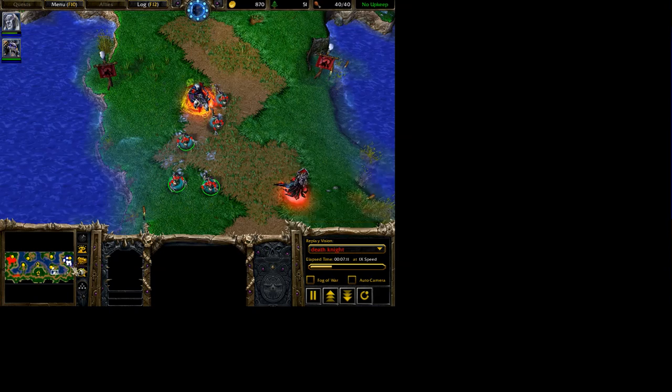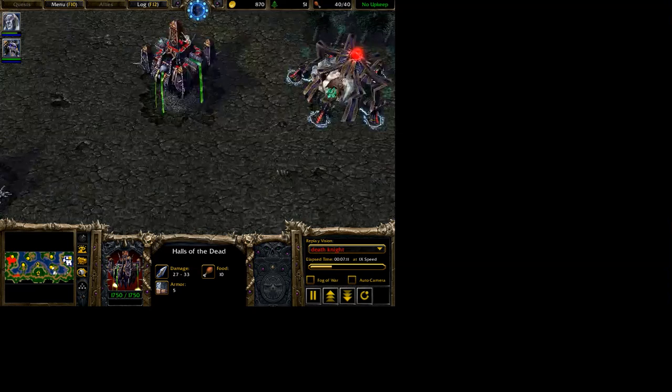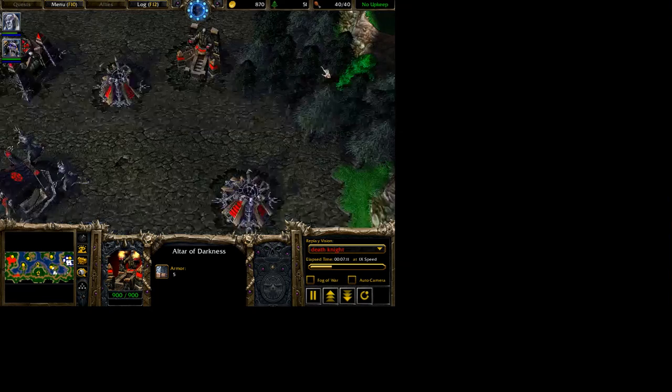My base is in white and I'm playing as the Undead Faction. The major resources are gold and wood, and the basic center of the town is the town hall. These are all gameplay devices required: armor upgrades, troop production facilities, and hero production facilities.